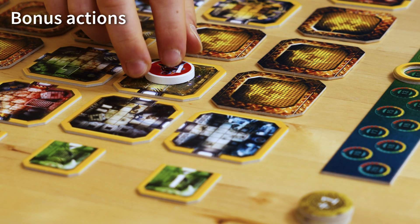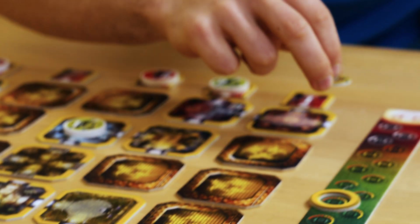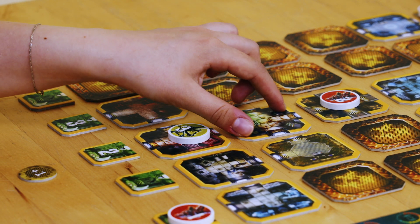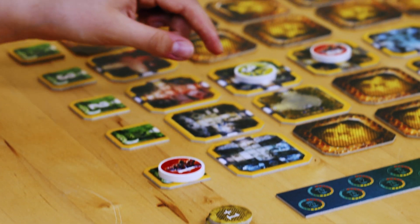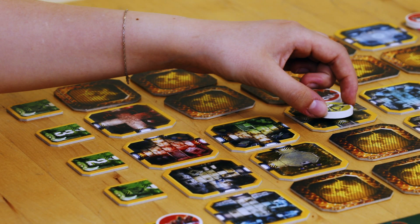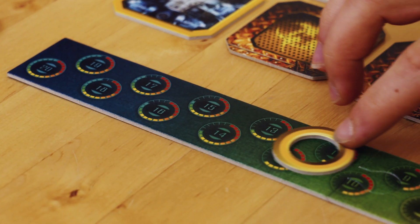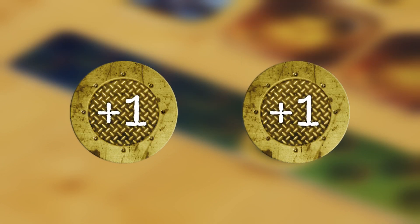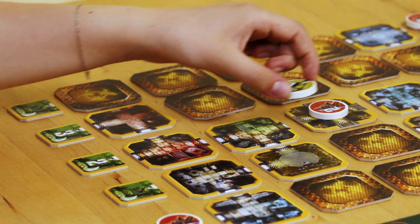Bonus actions: Once a piece reaches its final destination, the active player gets one bonus token, usable at the beginning of their turn in one of two ways. Either they get one extra action that turn — four instead of three — or they move the countdown token one space up, slowing down the countdown. Each player can receive up to two bonus chips during the game, and may use them separately or all at once. The chips are handed over after using the chosen bonus action.